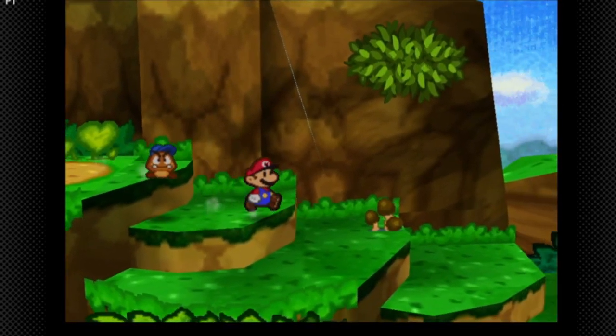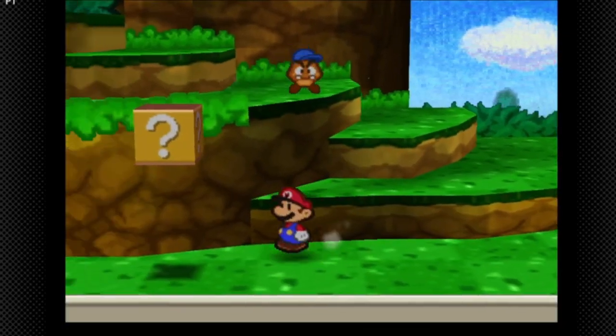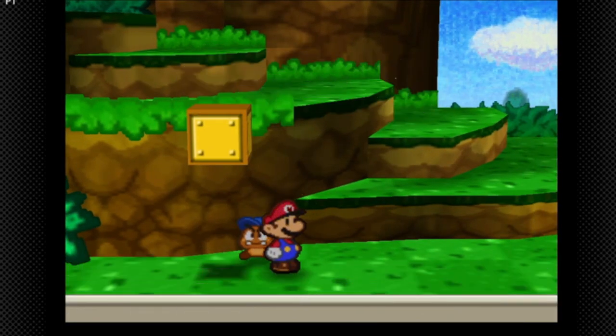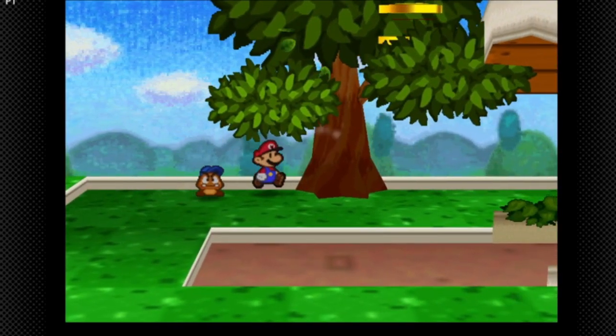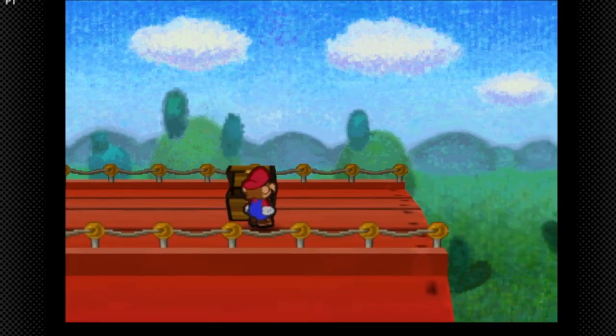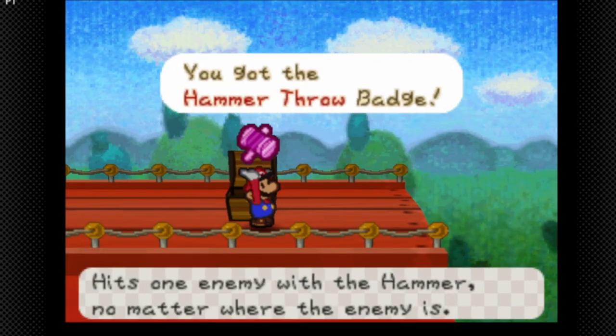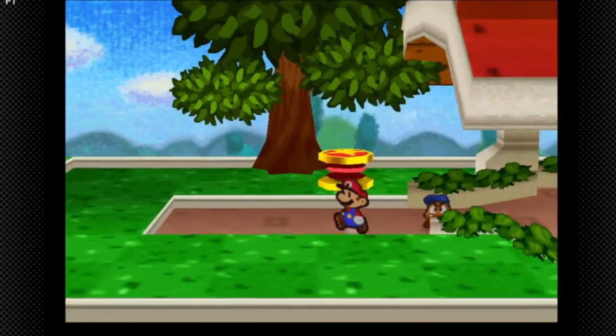Now we're back at Pleasant Path. The Sleepy Sheep — not really one of my favorite items in this game, to be 100% honest. We also get the Dizzy Attack badge, which is for Ham Bros — this is going to attack enemies that are in the air. Very nice badge.